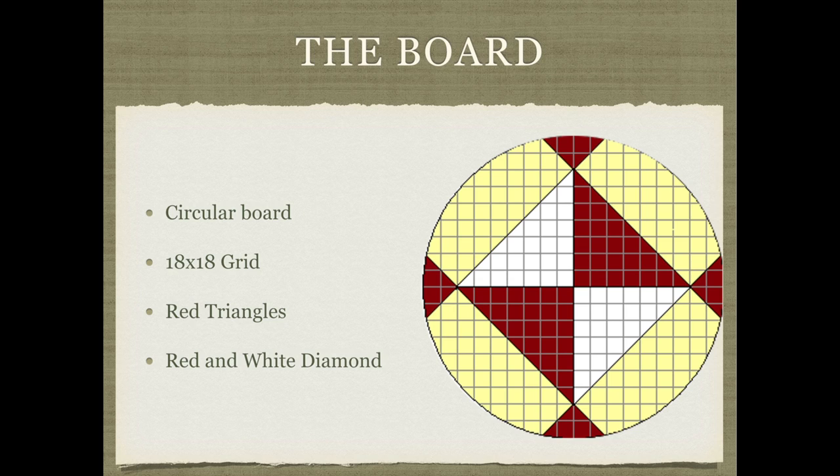The Paisho board is a circular board with an 18x18 grid on it. There are four red triangles on each side of the board — these are commonly referred to as ports. There is a diamond shape in the middle, divided into four sections, two red and two white.